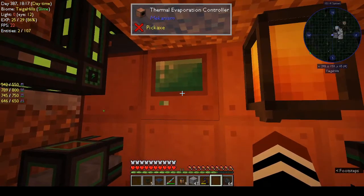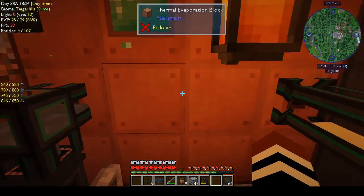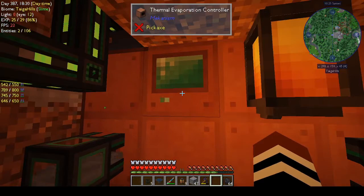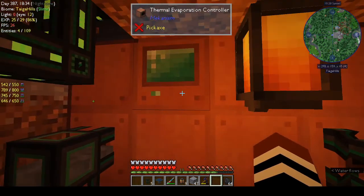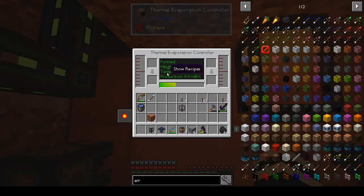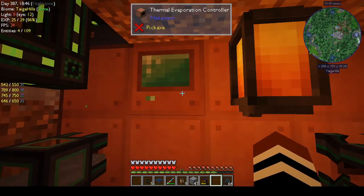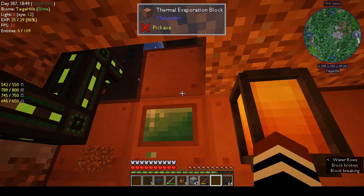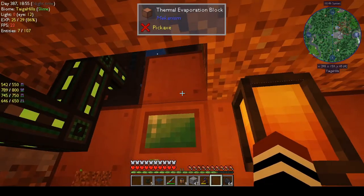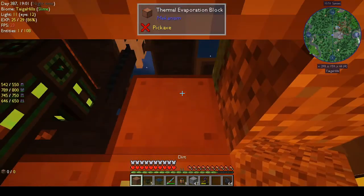You can put the evaporation controller anywhere apart from the corners - you can't put it in the corners, but you can put it anywhere on the front. The tutorial I was watching said you can put it in the top. It's showing me the height is four - one, two, three, four. I'm not sure how it reaches that conclusion, to be honest.